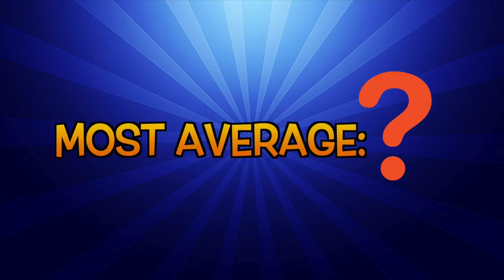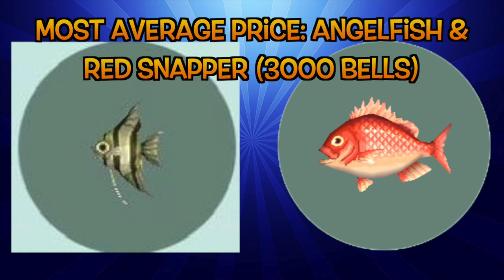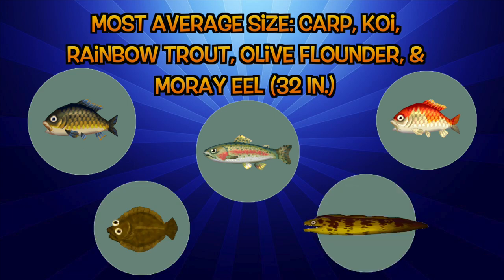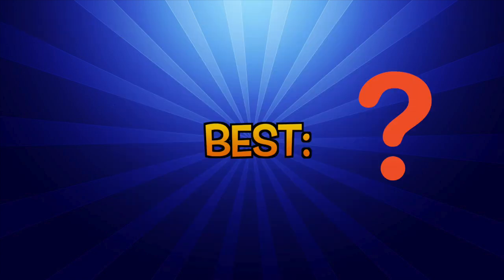Now on to the most average fish. The most average fish in terms of price goes to 2 fish actually — the angelfish and the red snapper at 3,000 bells each, since the average price of all fish is closest to this number at 2,939.375 bells. The most average sized fish is actually a 5-way tie, including the carp, koi, rainbow trout, olive flounder, and moray eel at 32 inches apiece, which is the closest to the average of all fish at 31.658 inches. And the most average fish in terms of price per inch is the sweetfish at 90 bells per inch, getting very close to the total average of all fish at 92.848 bells per inch.